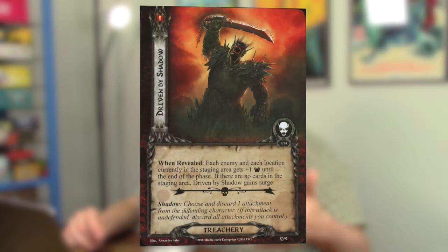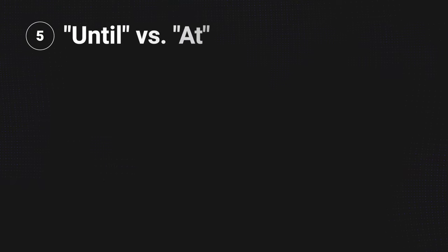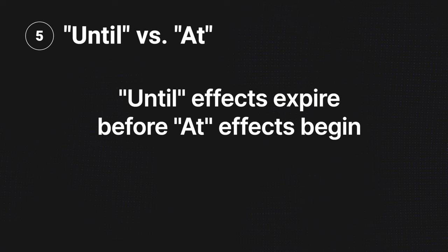Some encounter cards like Driven by Shadow specify they only affect cards currently in the staging area — that's a golden rule situation. Now let's compare lasting effects with effects that trigger at the end of a phase. If you use Protector of Lorien to boost your willpower and defense until the end of the quest phase, but at the end of the quest phase the Balrog makes an attack against you — would you still have your defense boost? Sadly no. All 'until' effects expire before any 'at' effects begin. So the defense boost from Protector of Lorien has worn off, and you'd need to trigger it again.